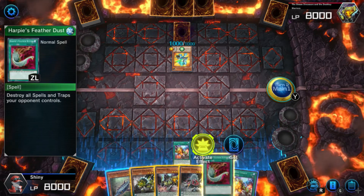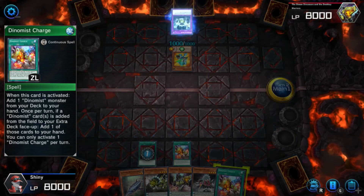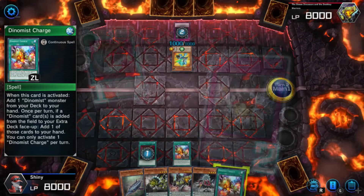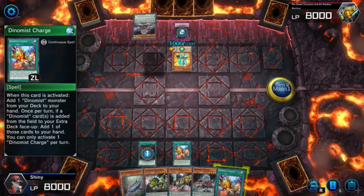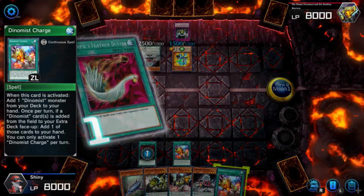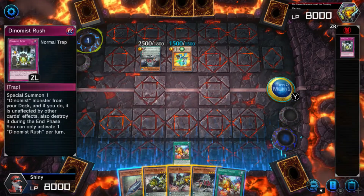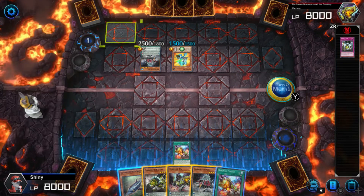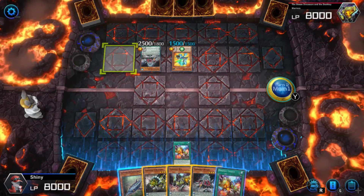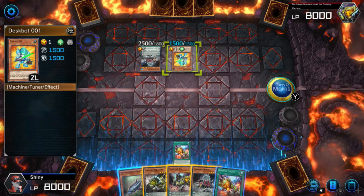I'm actually going to one-for-one the Harpie's Feather Duster — just to make sure. What the freaking hell? Wait, I guess it returns during the end phase, right? I'm pretty sure it does. Well, it's a continuous spell so I didn't waste it. Oh wait, no, sorry — that's a different one. I meant trap. But yeah, it gets destroyed during the end phase, so it's not really a problem. Now what I'm going to do here is activate — because I want to bring out the 2500 one. We're going to P-scale this one and P-scale this one. Making sure I got this right. Got it. Now we're going to Pendulum Summon — I'm going to bring out this one.